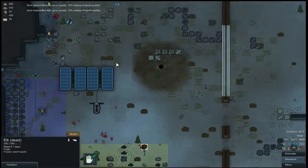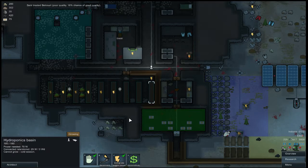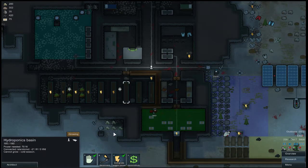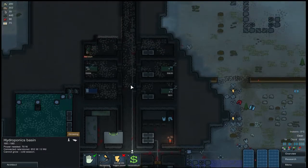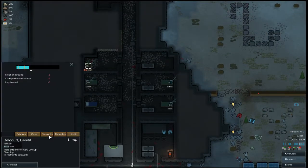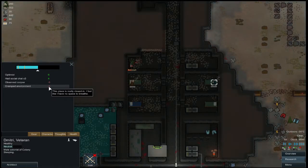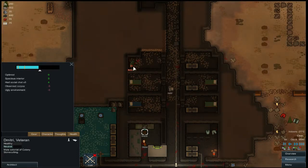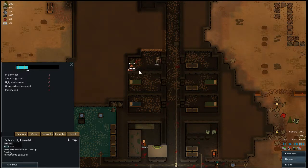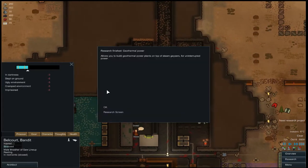Is he forbidden? Nope. These are still trying to get power — stop that. How are you feeling, Belcourt? Cramped environment and you're imprisoned. You guys don't have cramped environment, do you? Oh, you do. I should make these a little bit bigger — I can put another row behind them. It is an ugly environment, that's true. It may take a little bit to get taken care of.